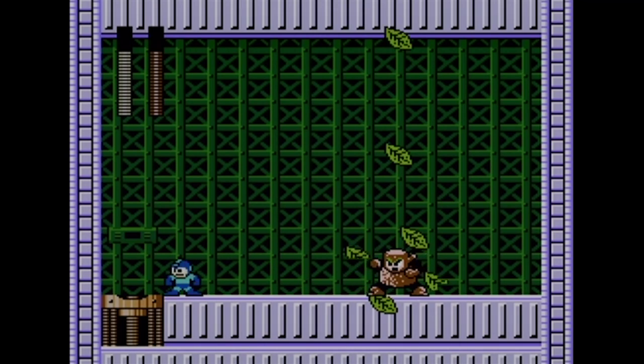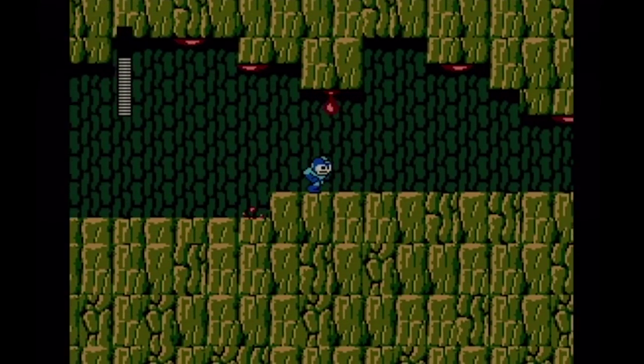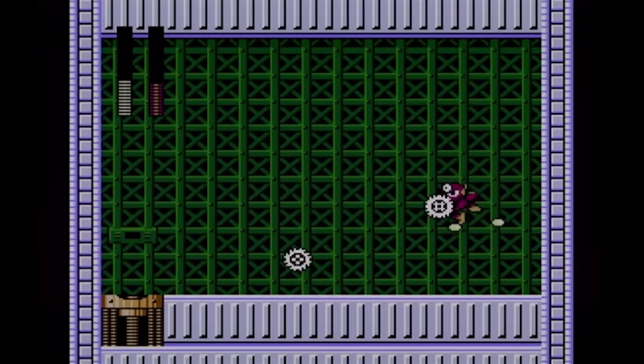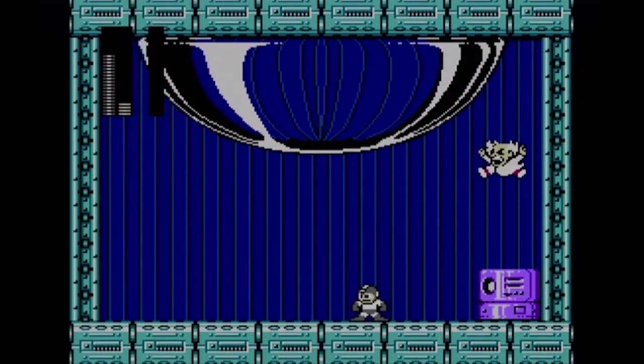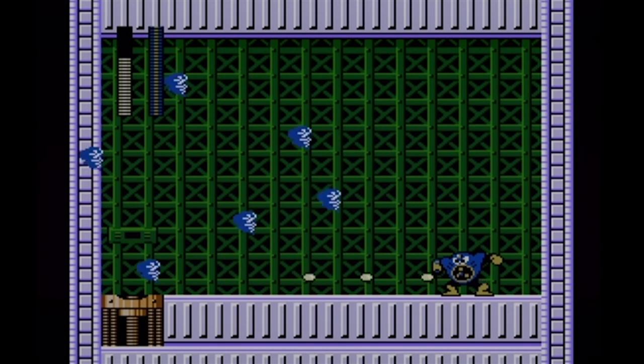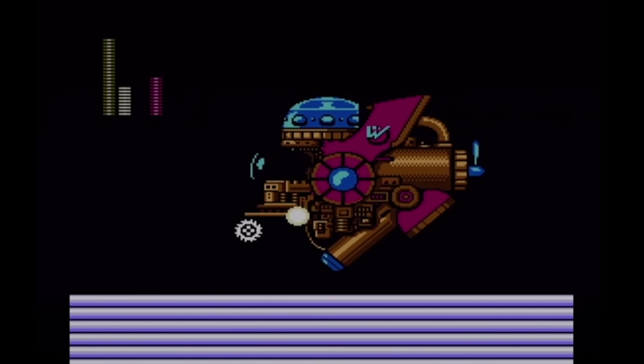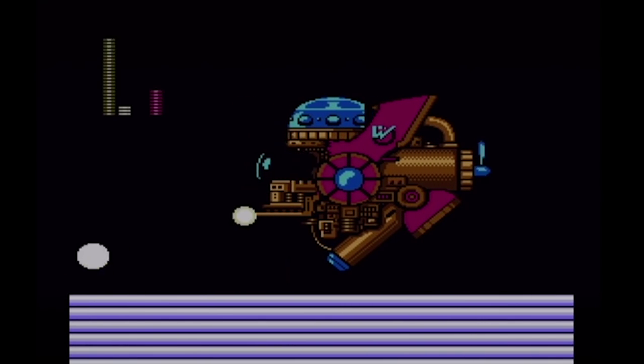Mega Man is all about one thing: jumping and shooting, or more broadly put, simple and fun gameplay. It's when you add in the robot masters, their unique abilities, and the theme of trying to stop Dr. Wily that the simple and fun gameplay starts to become so much more intuitive to the player. The game is easy to understand, and the challenge comes from the level designs themselves.